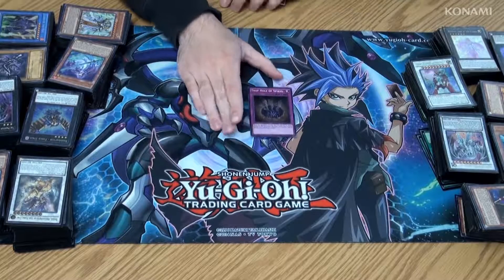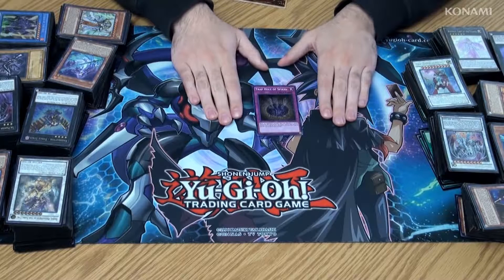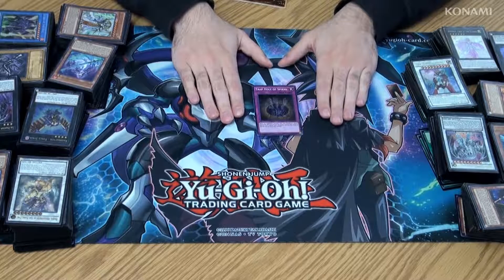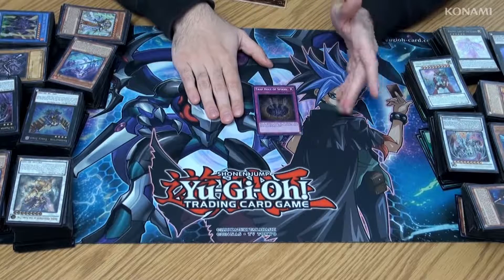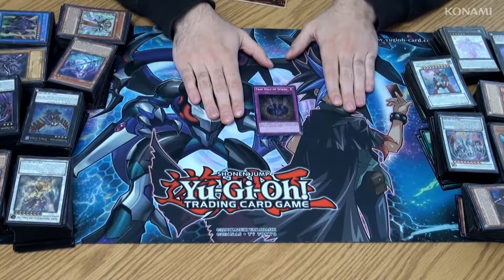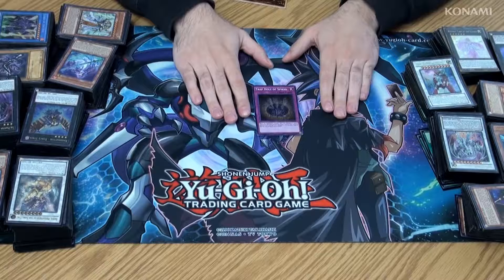For example, Trap Hole of Spikes — originally called Chasm of Spikes on the TV show. This was one of Joey's cards that he used in the Duelist Kingdom tournament. I always remember the visual of Band of Keith's Metal Zoa coming over to attack Joey's monster, and then just whoop, right off the screen, swallowed up by Chasm — well, now Trap Hole of Spikes.